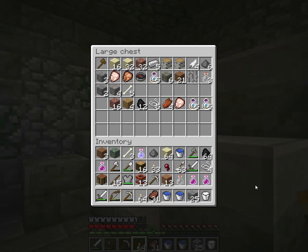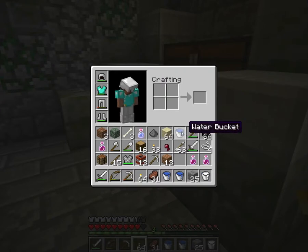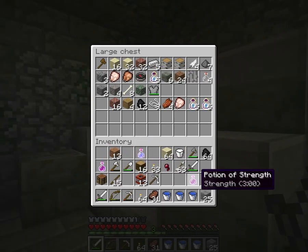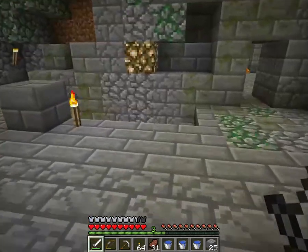At least I got my bow back and my arrows so I can have a chance versus the blaze. I wish I had some fire protection potions — that's what I should have made. I may go back and make some actually. I have another bucket of water too. I'll put that there. Okay, let's try this again.